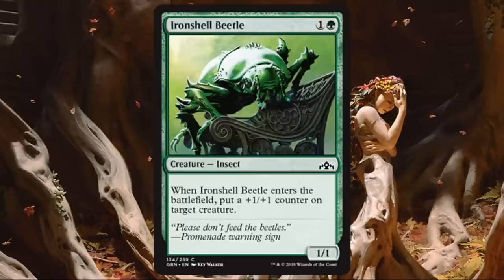Iron Shell Beetle. This is a reprint. A 1-1 for 2 — but it's actually a 2-2 for 2 in disguise, because when it enters the battlefield you put a plus 1, plus 1 counter on target creature. That could be this creature or something else. I like the versatility of spreading around that 2-2 power/toughness. I'll play this all day long. In Selesnya, smaller creatures are nice for curve-filling and tapping for Convoke spells. Even Golgari might appreciate it — put the counter on something else and you have a fragile creature that can chump block and contribute to the undergrowth count.